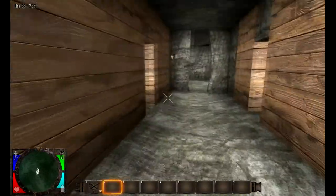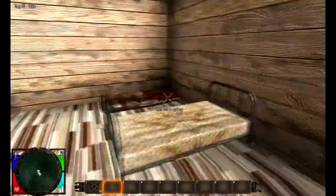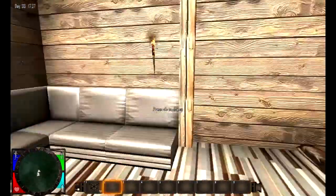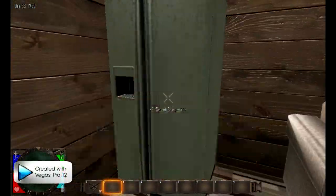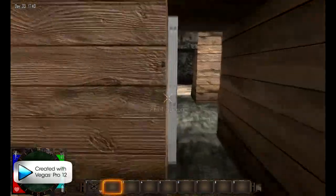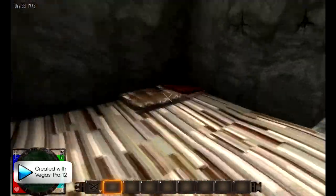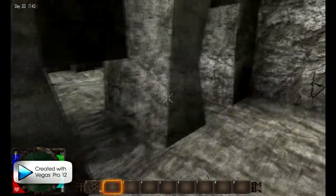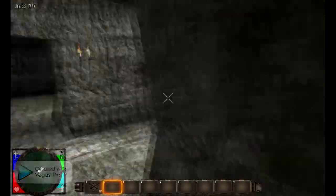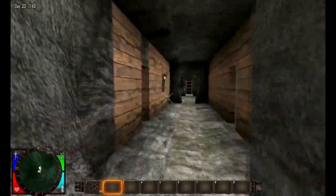We come down here, down the hallway, and we have bedrooms. This is my bedroom — couch, beds, fridge full of food and water. Go over here, another bedroom for a friend of mine. Go down here, got some more bedrooms that are not finished yet, but that's the basic layout.